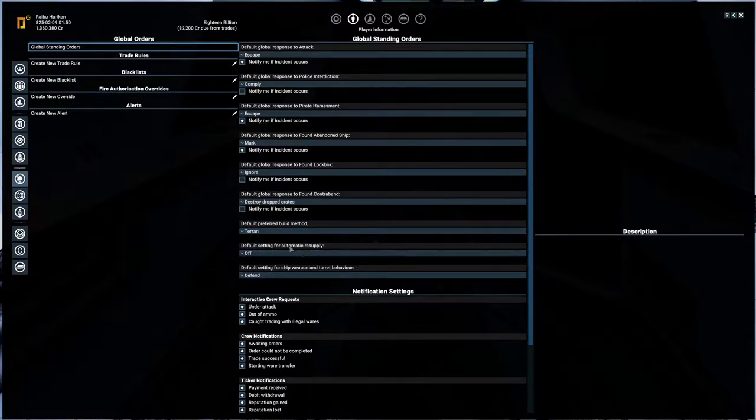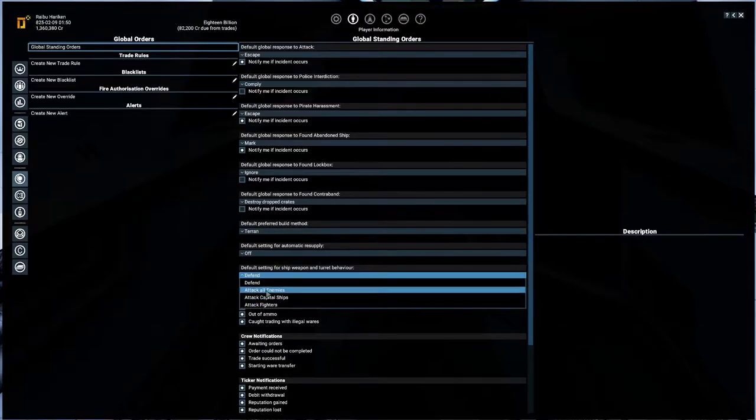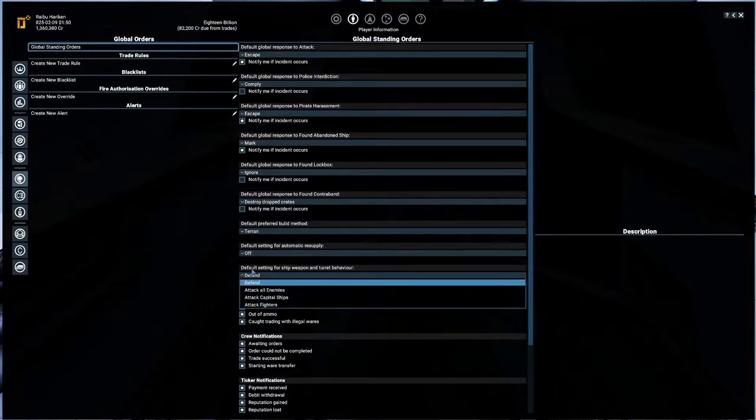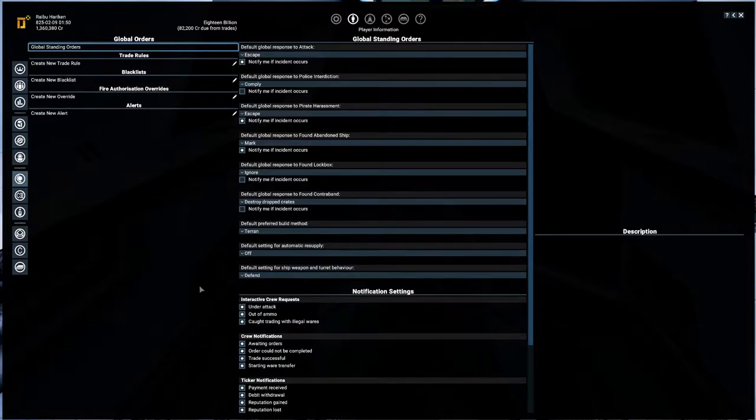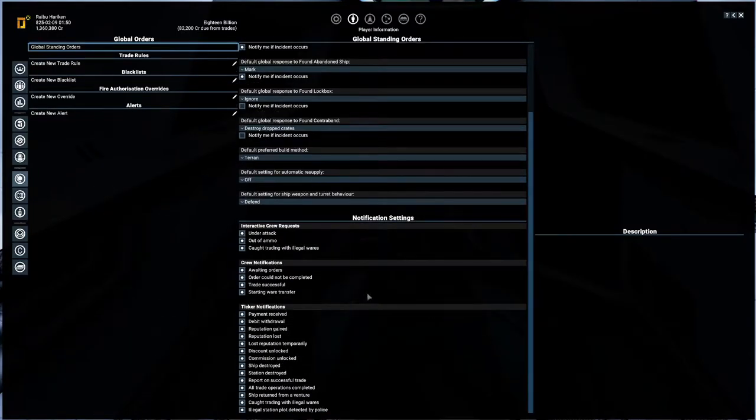You have automatic supply and resupply settings, and all of that turret behavior is set to defend. You can set these to attack all ships, attack capital ships, or attack all fighters. But unfortunately, there are mining ships with turrets and normal ships with turrets, and you don't need these to attack any enemy because usually it ends up doing you way more harm than any good. Interactive cool requests: under attack, out of ammo — all of that good stuff.